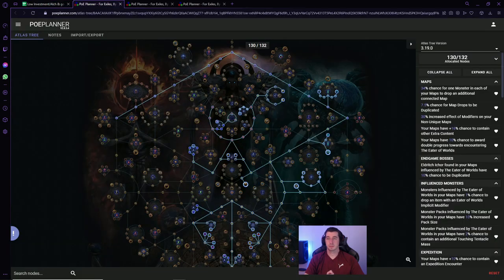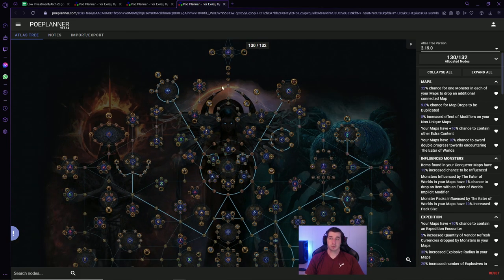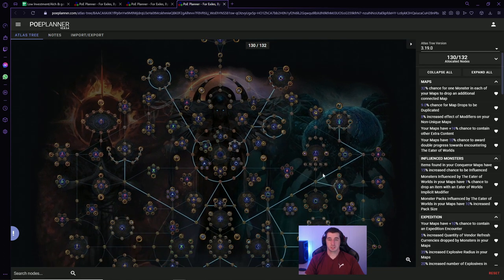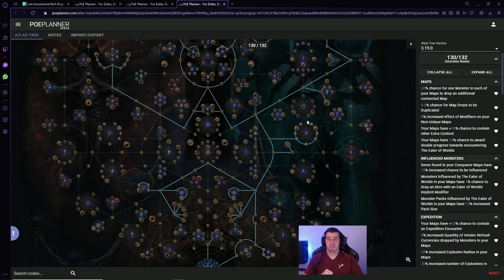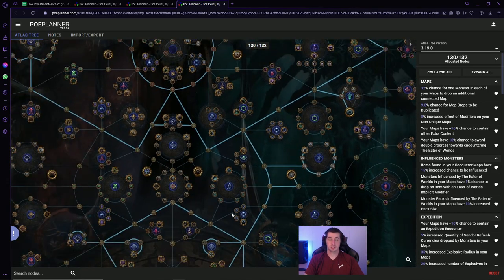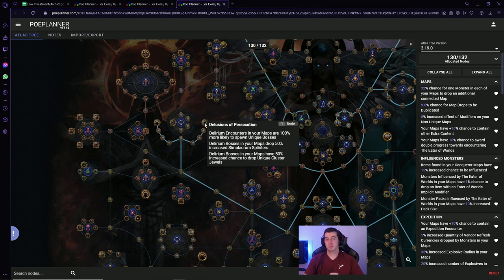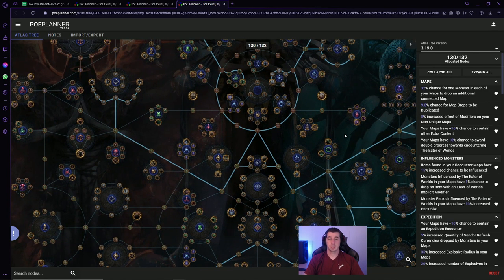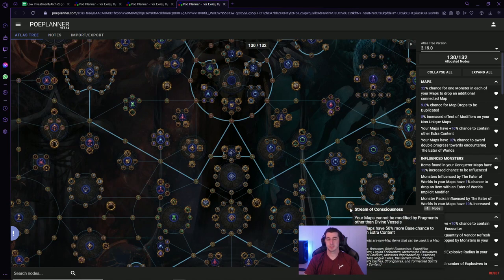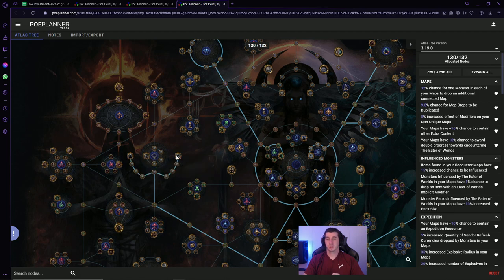The Strand strategy revolves around Conqueror Maps and Synthesis Maps, with Altar Farming and progress towards Screaming Invitations since we're running a lot of maps. We also have Expedition thrown on as some extra currency per map — you could swap in Harvest instead for about the same point cost, or even Legion if you want. We opted for more Delirium Splinters, because with Stream of Consciousness on the Strand strategy you should see a lot of Delirium Mirrors, getting up to six rewards per mirror.